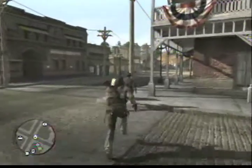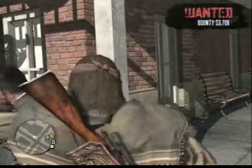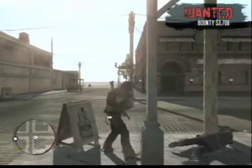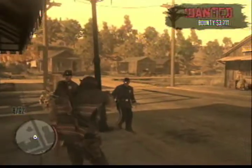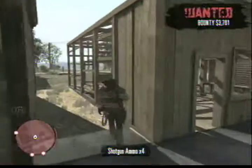Once you're armed and supplied, you'll want to incite the police. You can do this from the ground or once you're on the roof — the choice is completely yours. Once you begin to kill innocent people and cops, your bounty will start to increase. Now get off the streets; you don't want to stay on ground level when there are cops looking for you with high-powered pistols.